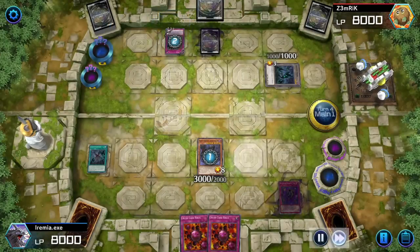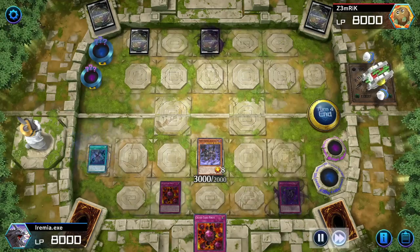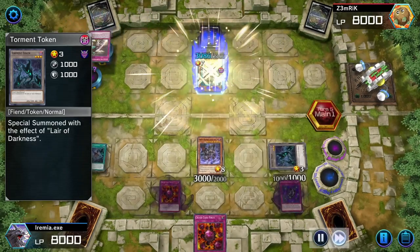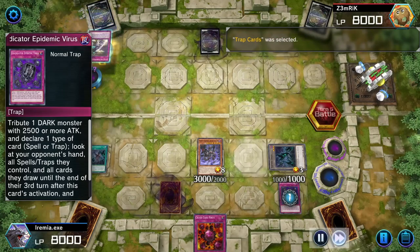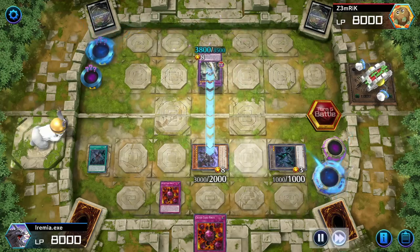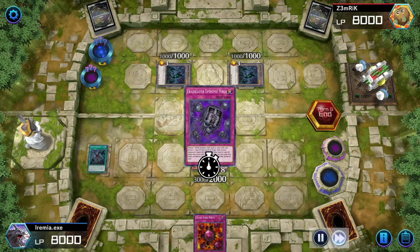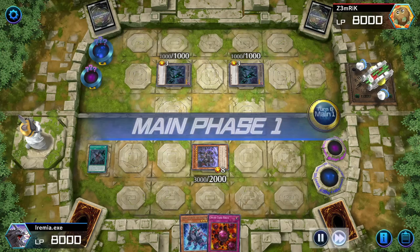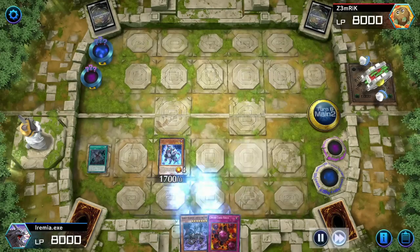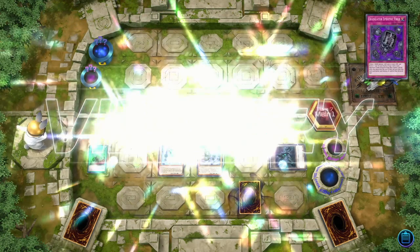Now we go for our Tribute and get rid of their Link Monster. They have their own Trap Trick, which is cool. We get rid of the token we gave them, set a Crush Card Virus, and get another token. They get a Buster Blader, and right away I'm going to Tribute their Buster Blader and pick Trap this time. So now we have two viruses going — all of their spells and all of their traps are going to get destroyed as soon as they draw them. They try to swing in, but we have Crush Card to get rid of our token and their Fusion Monster. We give them some tokens and they really can't do much. We sac our Diabolos to add and special summon another Diabolos, set another Crush Card and get another token. The Eradicator Virus got rid of that card and they just scoop it up.